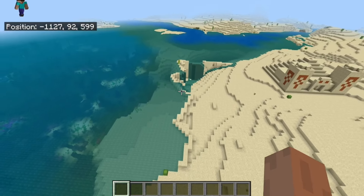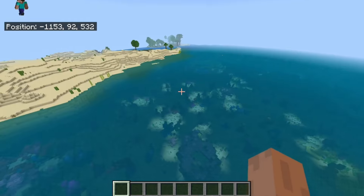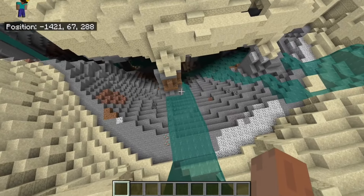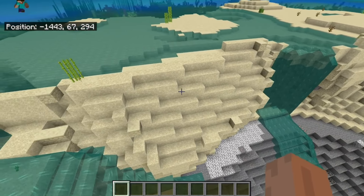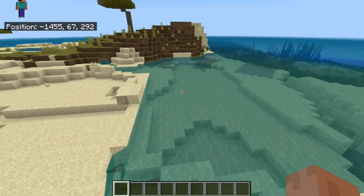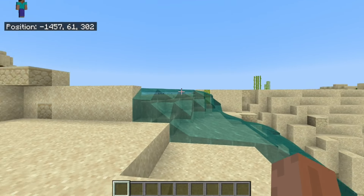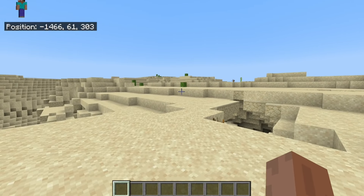There are pros to staying on the island, but also pros to going just about 100–150 blocks away to the mainland. The seed in general is just all kinds of weird, but in a really cool way. Like this huge cave right here — it's literally spawned right next to a whole bunch of waterfalls, and some of those waterfalls tend to break up every now and then, with literal sand walls being built up to hold the entire waterfall.